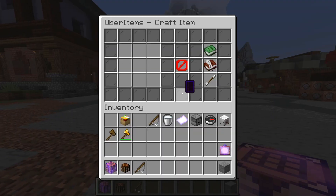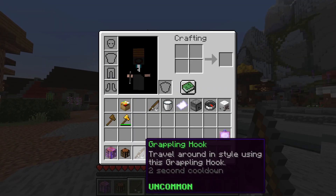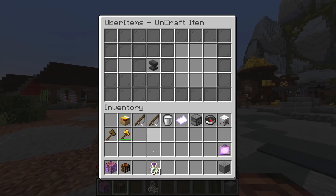I've made all sorts of SkyBlock items compatible — for example, if I wanted to uncraft a titanic XP bottle or a stack of them, I could.